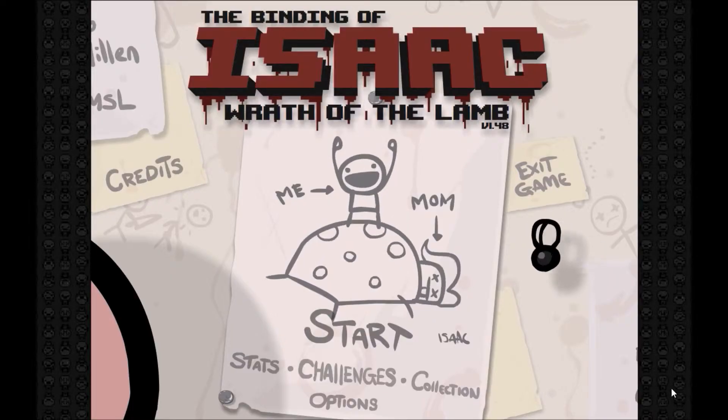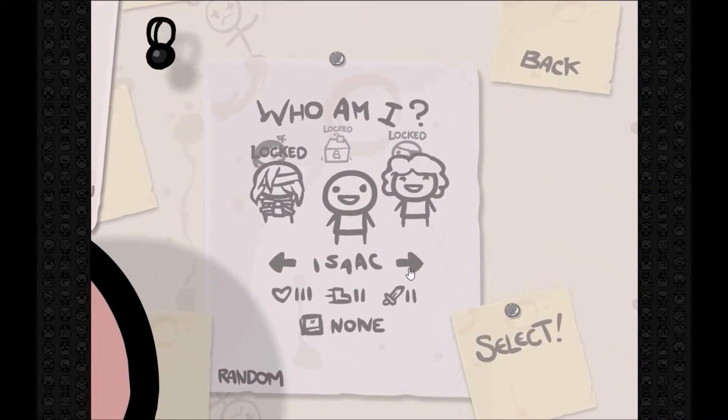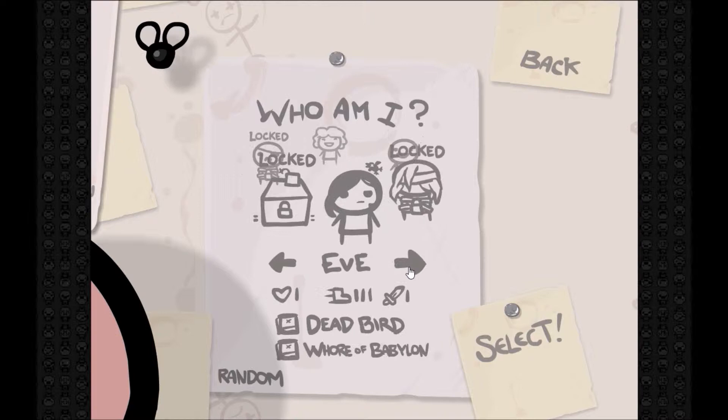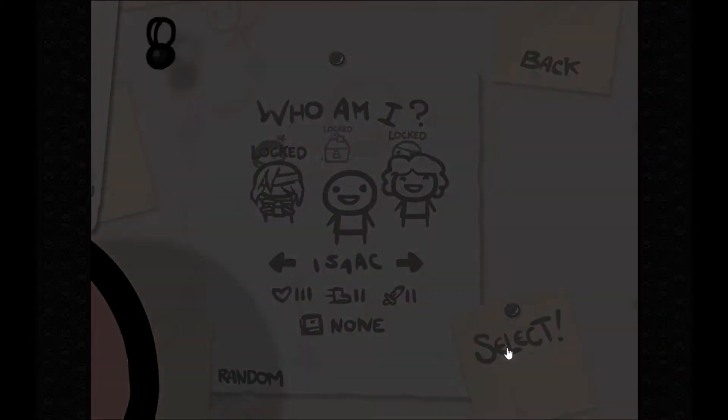What is the goal of The Binding of Isaac? After you sit through the introduction to the game, which you can skip by pressing the spacebar — keep it secret, keep it safe — the goal of The Binding of Isaac is obvious. The player needs to clear all the levels and defeat Mom.